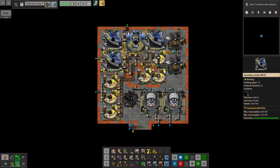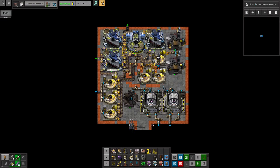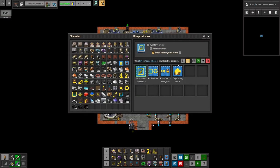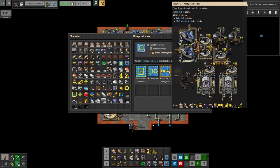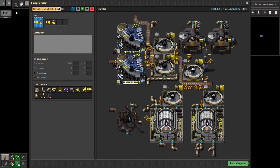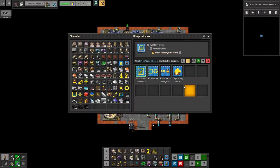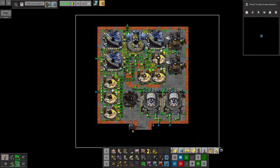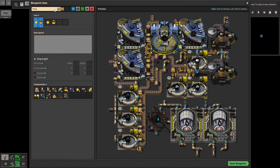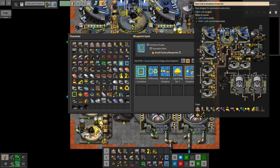So I will not cut, but copy that. We have this saved somewhere in our blueprint book — small factory, rock hole to acetylene. I will name it... it is. Okay, red science. Yeah, so I'll leave that and make this a new one that is called 'raw coal to acetylene green science,' because we need green science for it.